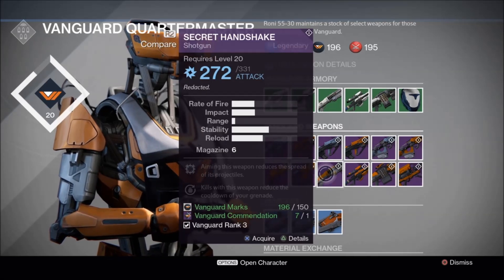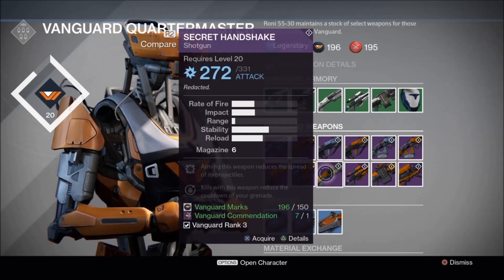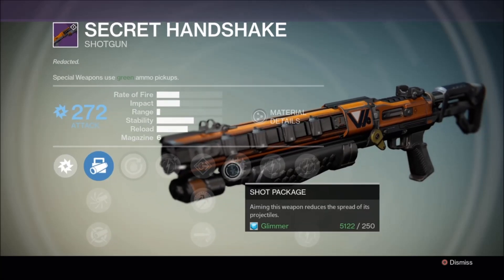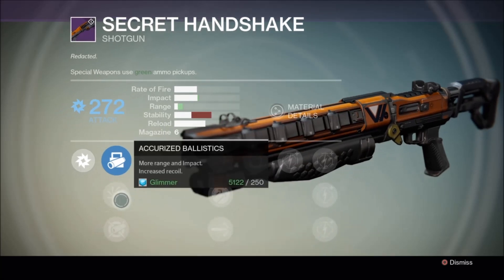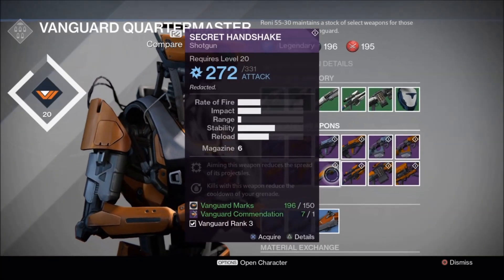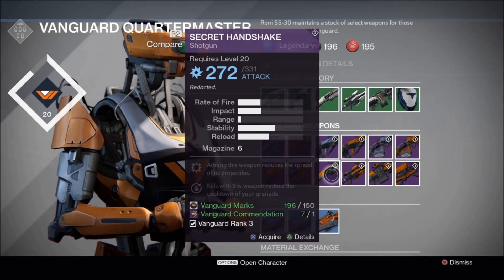I've been asked a lot what shotgun I use for my PvP — this is it, Secret Handshake right here. Hammer forge, shot package — aiming this weapon reduces the spread of its projectiles, which means more damage at range. Extremely good, and it has great agile ballistics. Highly recommend the Secret Handshake — extremely good, really good shotgun overall.